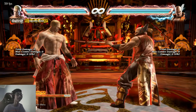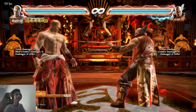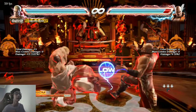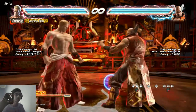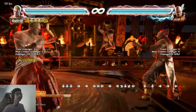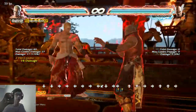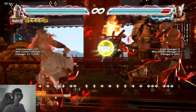Hi guys, Ashkorn here and welcome back to Tekken 7. As you can see, Geese Howard has finally been added in — he just came out today. I've been playing in practice mode for about 10 minutes or so, and he's actually a really fun character. I am playing in his new map, Tower of State, though I've only been in this area and haven't gone out to the outside garden yet.